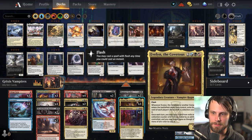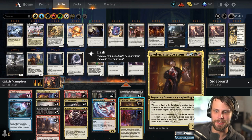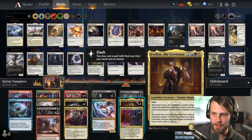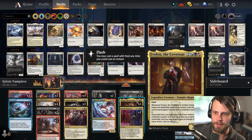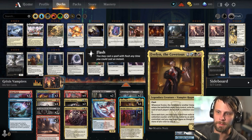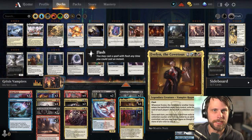Evelyn is a very powerful card. Five mana, two-five with flash. Whenever it or another vampire enters the battlefield under your control, you exile the top card of each player's deck with a collection counter on it. Once each turn, you can play a card from exile with a collection counter on it. If it was exiled by an ability you controlled, you may spend mana as though it were mana of any color to cast it. So the idea is very clearly to steal stuff.